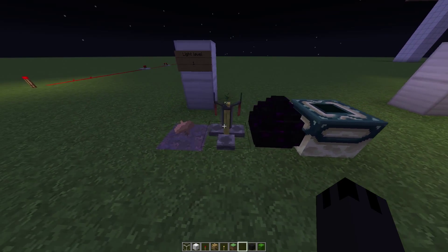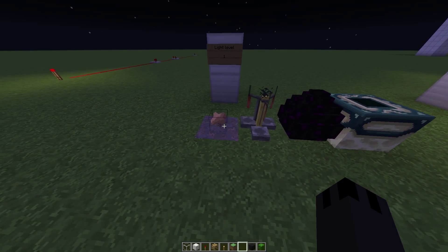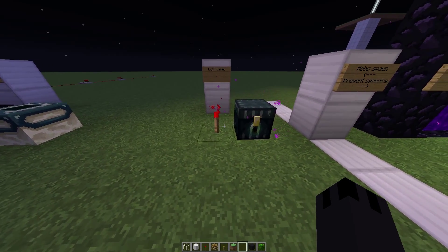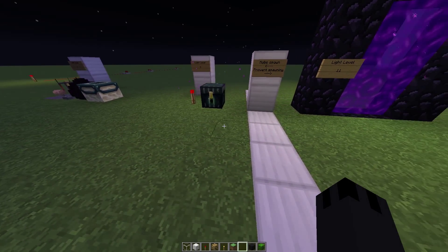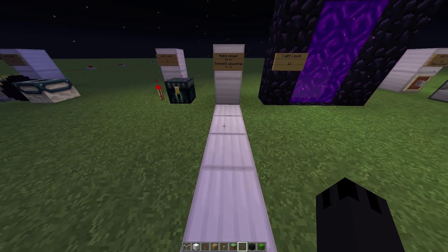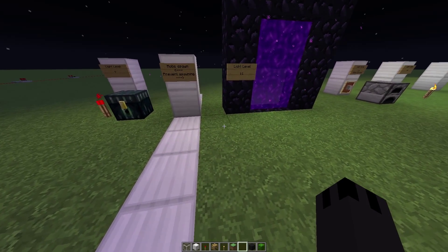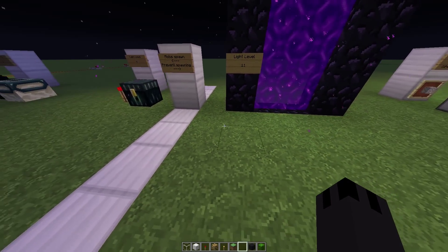These items all emit light level 1, which is essentially cosmetic — light level 1 doesn't really do anything except light up the object itself. Then we have things that emit light level 7, which are the redstone torch and the ender chest. Everything at level 7 and below won't prevent spawns in the overworld from any mob at all. What you have to worry about are things that emit more than 7 — everything from level 8 and up will prevent spawning in some area around the object.